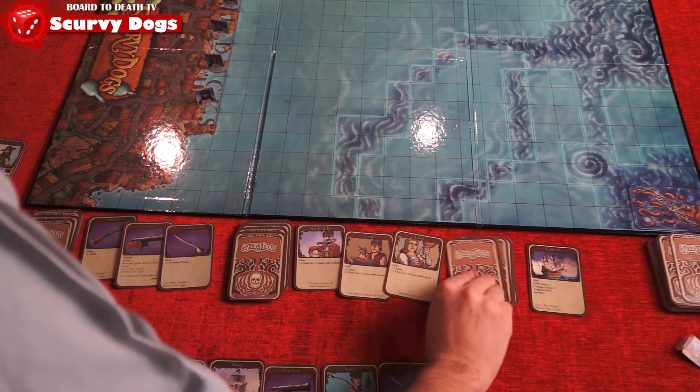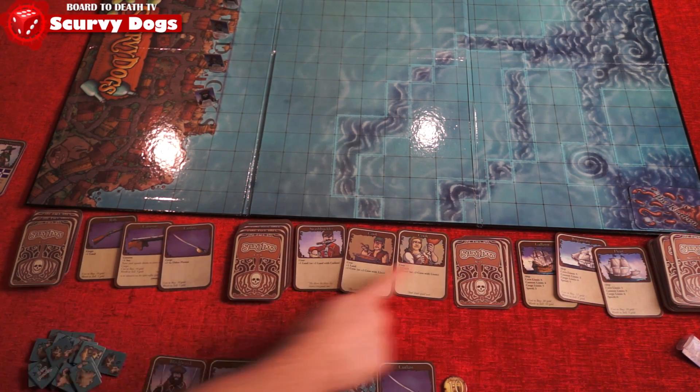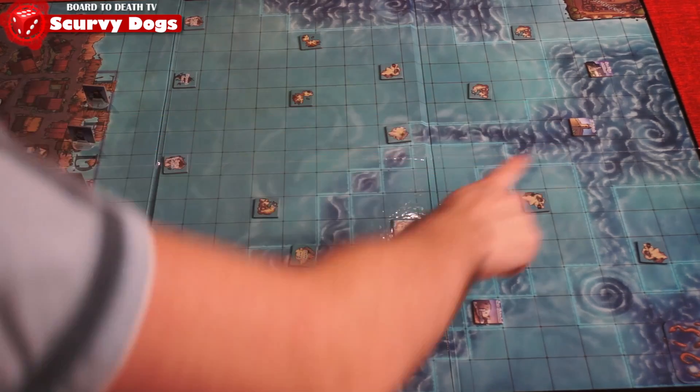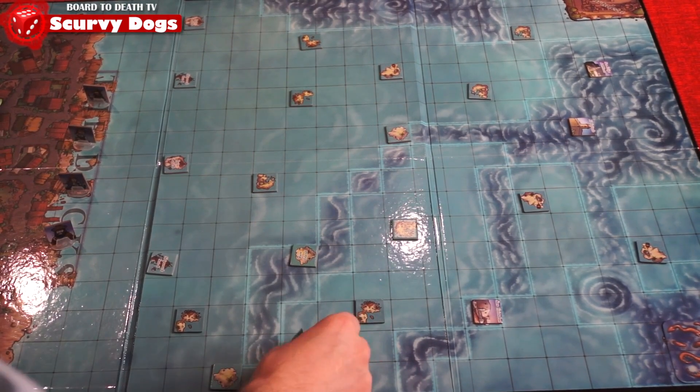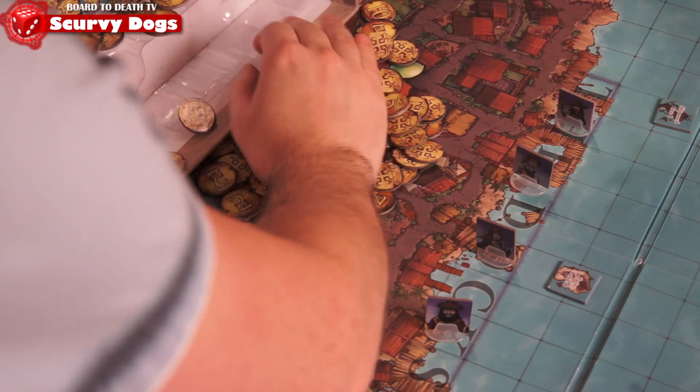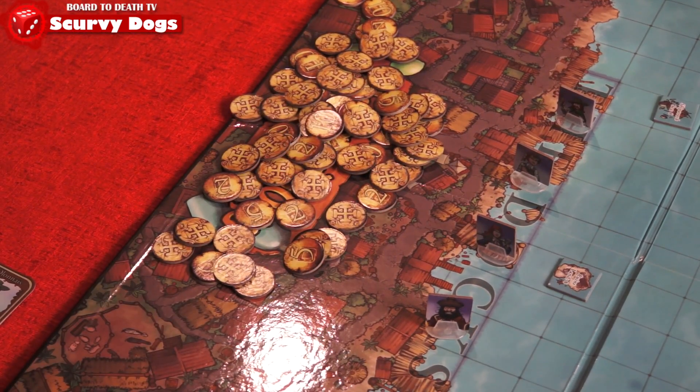Now flip over 3 cards from the crew, cargo and ship decks. These cards are what is available to purchase at the docks. Randomly, players will take island tokens and place them on the board following certain rules. Place 250 doubloons on the logo — this is the bank of Port Royal — and you're now ready to plunder.